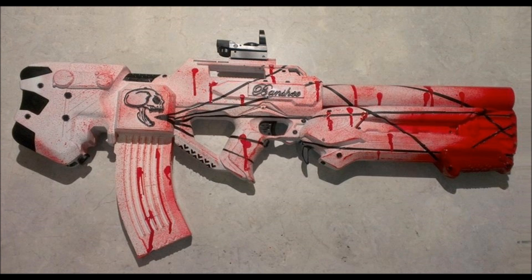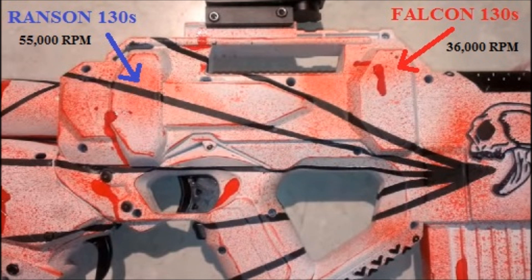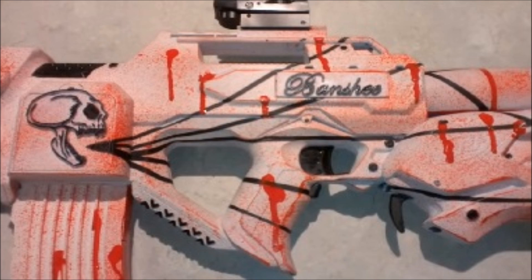The Banshee in particular — the Ransom motors that are in it are no longer available, and the Falcon motors that are in it are no longer available. It gets 176 plus feet per second out of a flywheel blaster, quad flywheel setup.